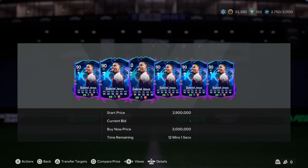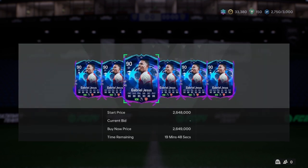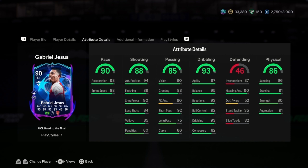Gabriel Jesus — three million on the market. Shout out Arsenal, still in the Champions League. RTTF Gabriel Jesus: four star four star, high-high work rate, five-nine. He can play right wing and CF. His sprint speed is 88, acceleration 93. Shot power is 90, finishing 89, attacking position 94.